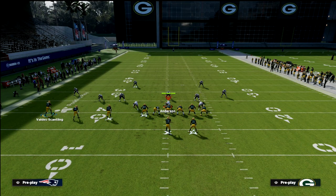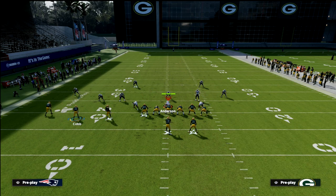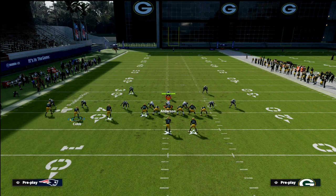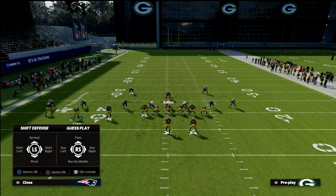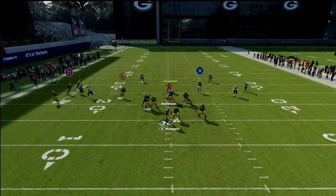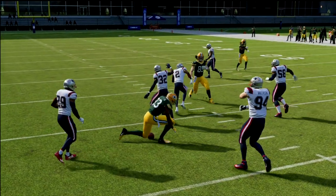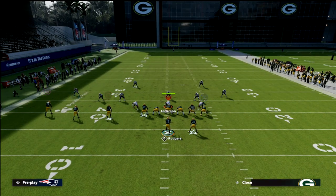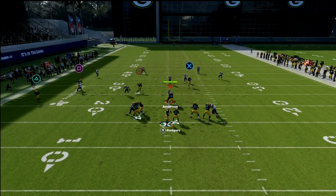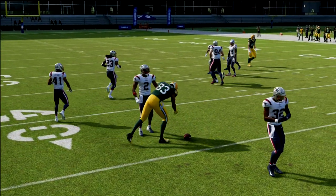Another thing you could do — even if they man up the slot — is this: now you're going to see this in route come wide open and you can hit that on the cut. My typical progression with this concept is I read the streak first, then immediately turn my eyes to the flat and the dig. If I can hit one of those two, I'll hit one of those two, and then I'll come back to the crosser.